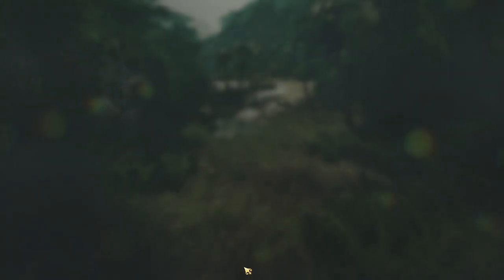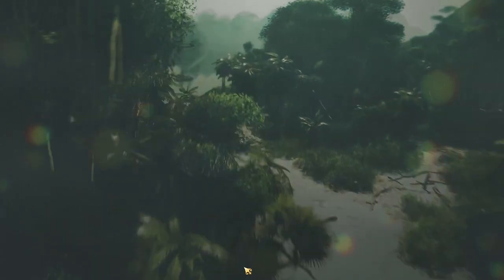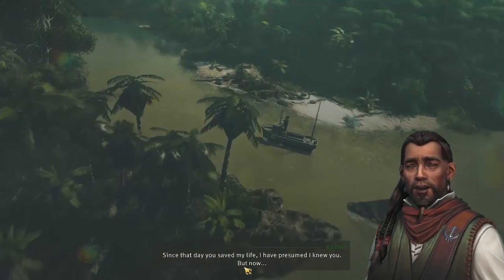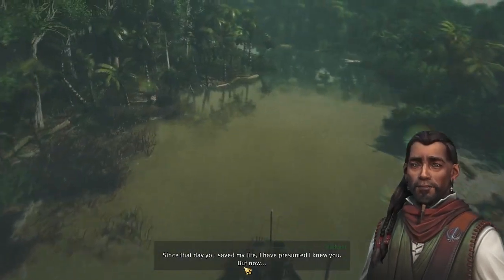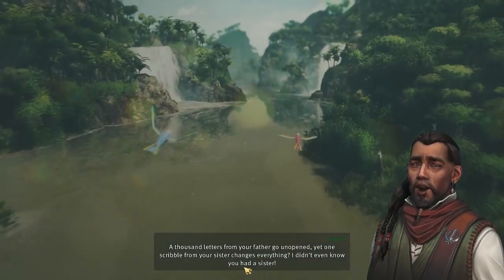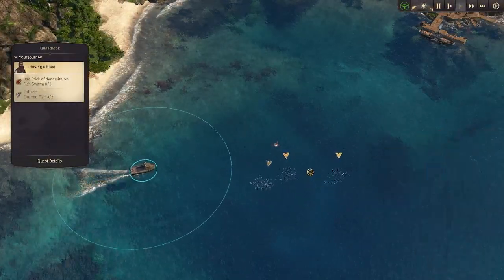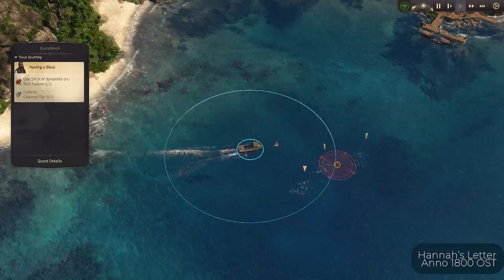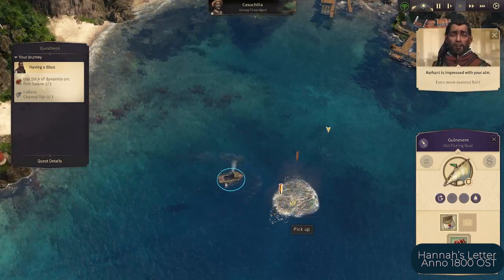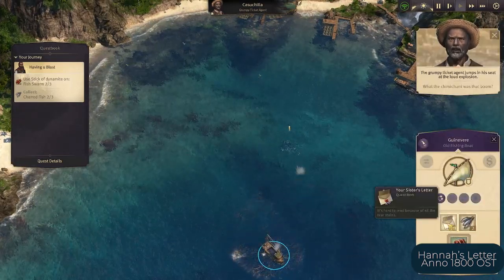When you first start playing Anno 1800, it is recommended that you play the campaign first for more guidance to familiarize yourself with the game. It is a tutorial campaign that gets you hands-on experience building settlements. Being a campaign, it has a story you will follow to progress. You start off with a dialogue with your companion Arhant about a letter from your sister. You pay your passage to the old world via dynamite fishing, which teaches you the basics of combat and usable items.